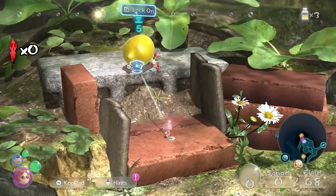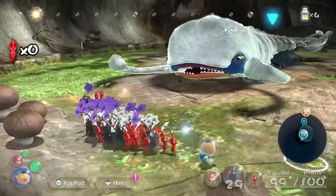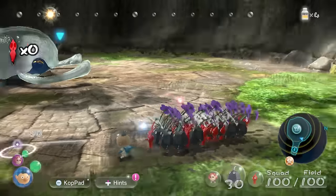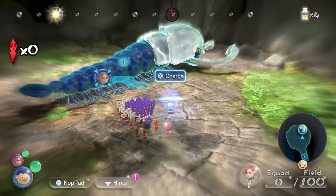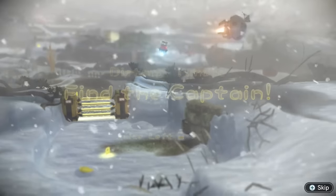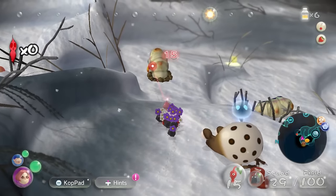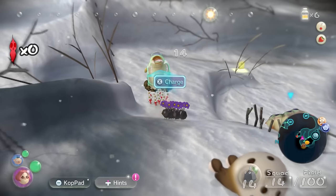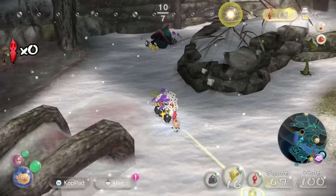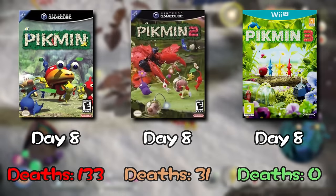We rescue Brittany and collect a few more fruit, and before you know it we've stumbled across the first boss — the Armoured Mawdad. He may look intimidating, but he's actually very easy to take down. His charge attack is very slow and easy to avoid and his weaknesses are extremely obvious. He may be one of the easiest bosses in the entire franchise. The following day we ventured to the Distant Tundra to find out what happened to the captain. The only dangerous enemies in this sequence are probably the Arctic Cannon Larvae, but the charge mechanic is just completely broken. By this point, I still hadn't lost a single Pikmin.